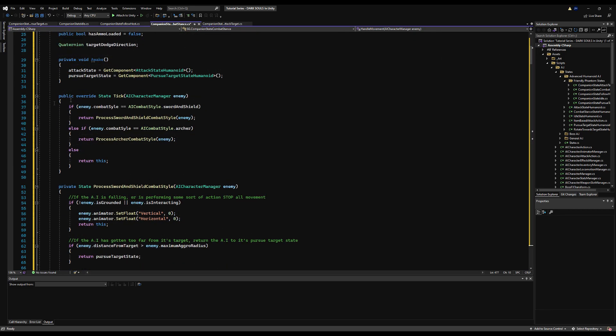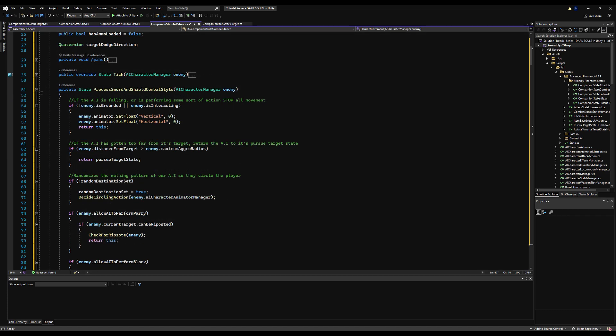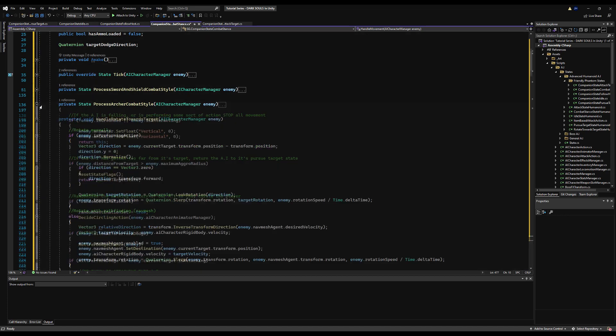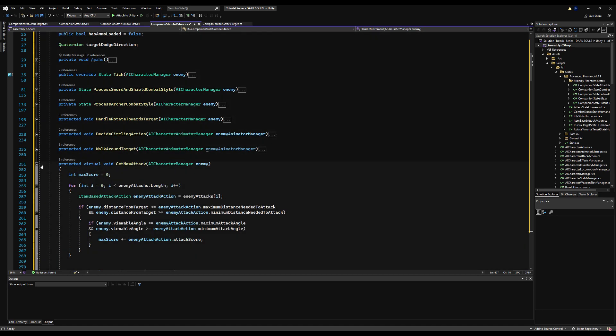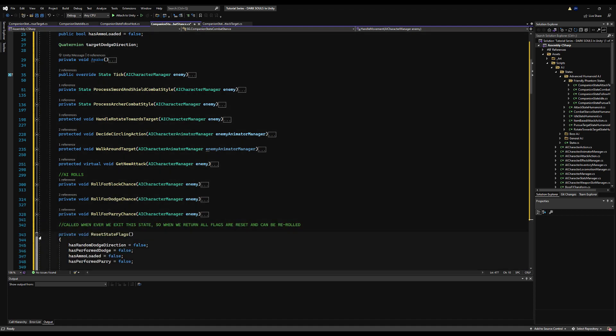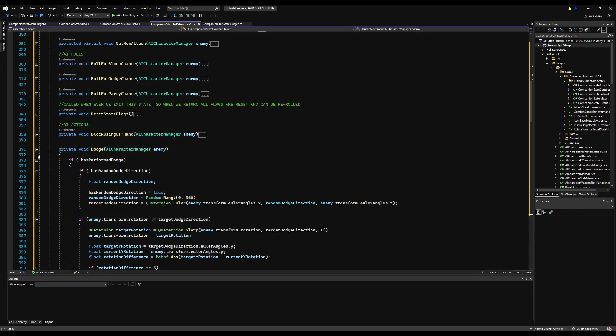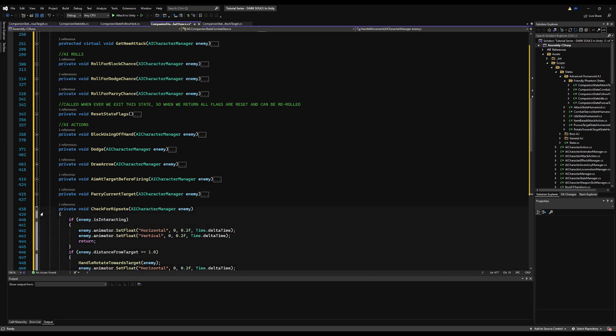The only thing that's really going to be different at this stage of development is that we're going to check for a distance between us and our host, and if we're too far away we're going to run back to them. If you wanted to, you can even make this derive from the AI combat stance humanoid script because it only has the one bit of different logic — that would probably be good practice.